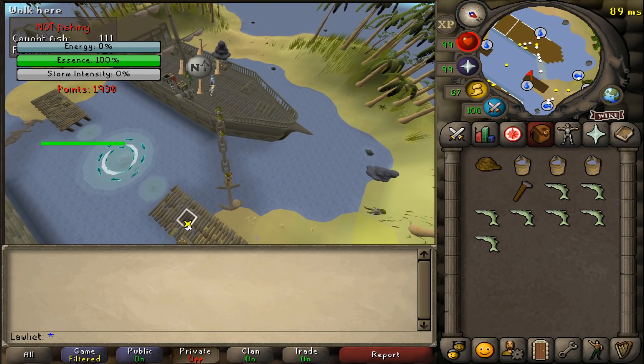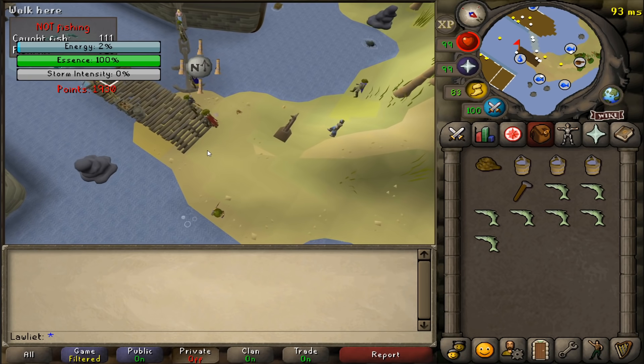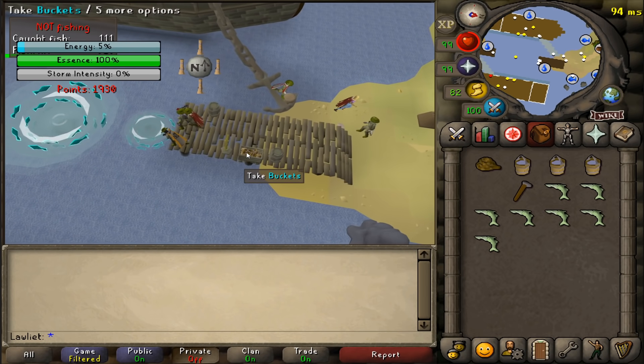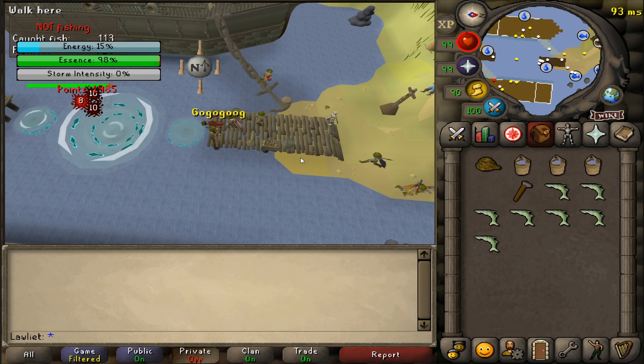Once Tempoross's energy is reduced to 0% the second phase will begin and you can start harming the essence portion of the health bar directly. You'll want to head over to the spirit pools and start fishing from them to start damaging the essence.